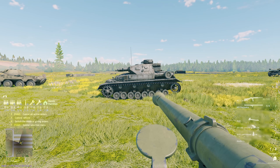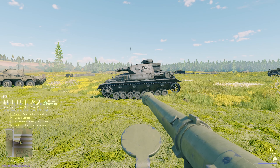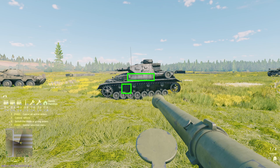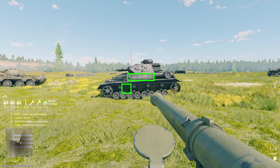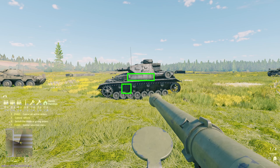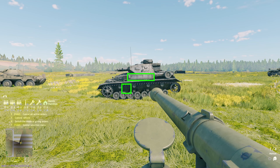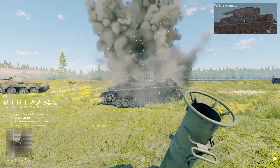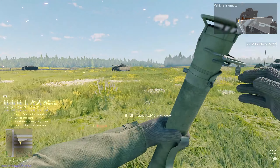Now we move on to the Panzer 4 family — a series of vehicles that all have the exact same ammo rack locations. They're located where the turret meets the chassis towards the top side, and there's another ammo rack towards the bottom of the vehicle. Both are good to hit; the top one is used first, so if the vehicle has been out a while, try the bottom ammo rack. Either one works well — just don't thread the needle between them.